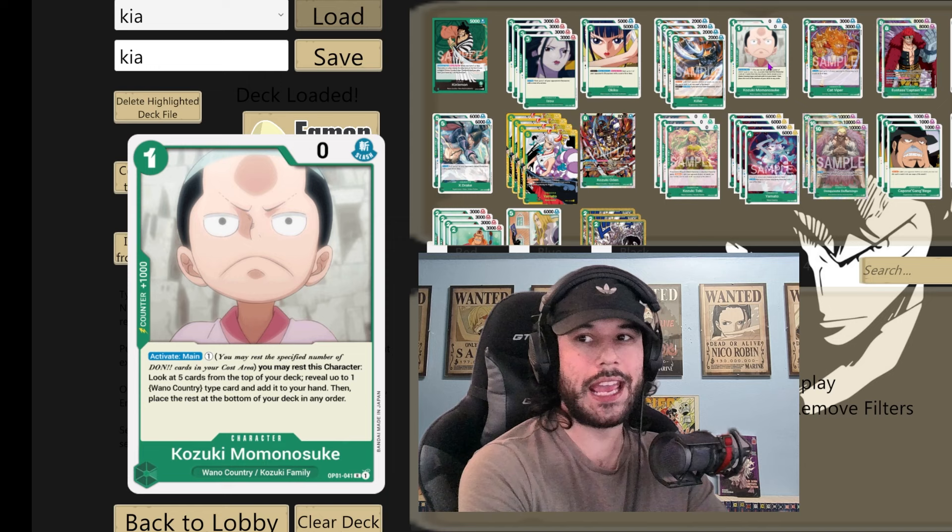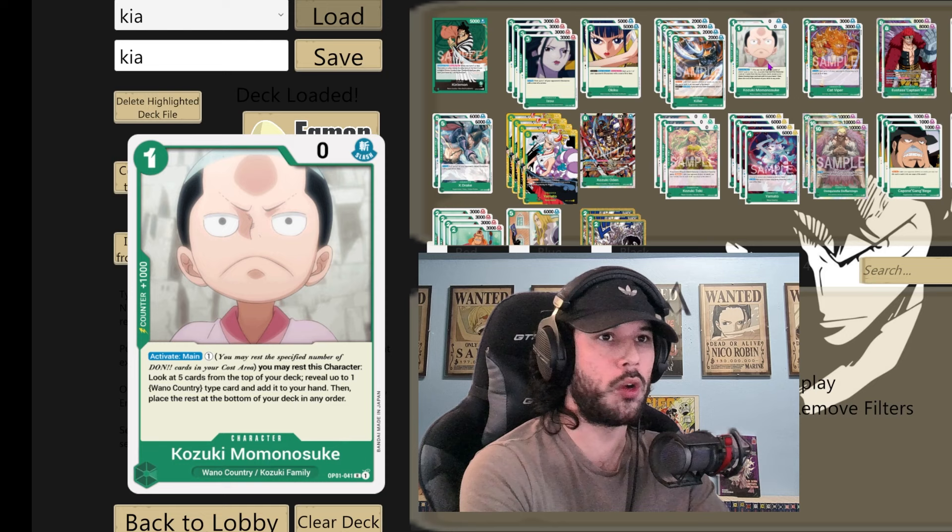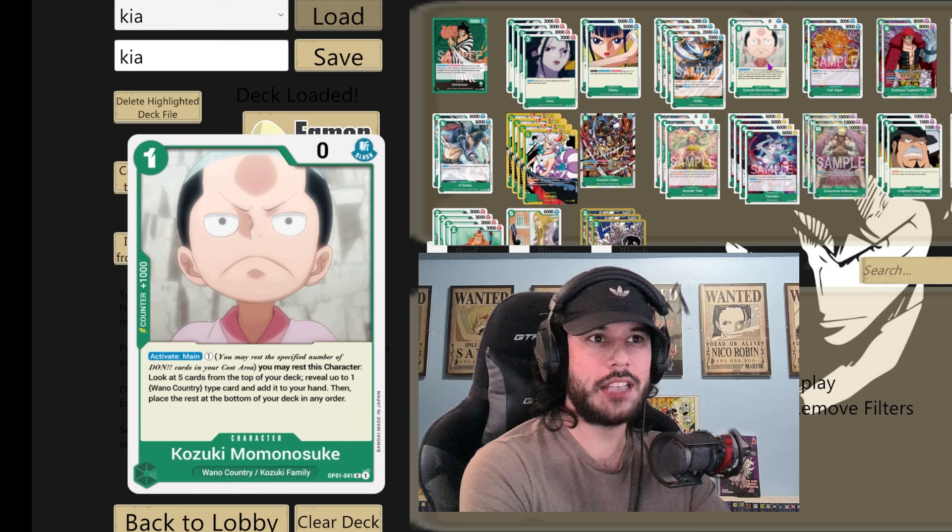If you can get your 4-6 Yamato out on your three Dawn turn, you're doing insane. Getting out Ryzen Okiku onto your five Dawn turn — all these plays will allow us to get this huge boost forward. Since normally decks run about four searchers, us having five searchers in total by having three Bonnies and two Momos is a viable strategy.